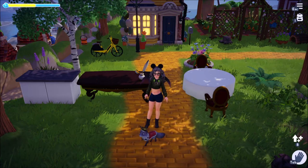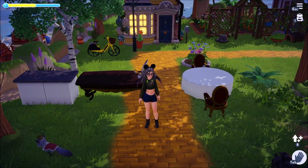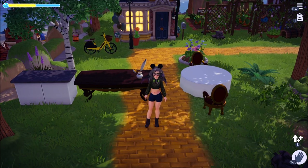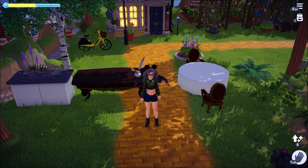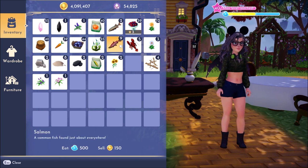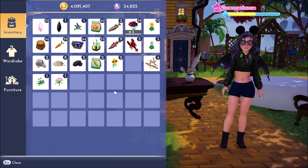Hey guys, it's me Barb, and I'm here today to give you a quick tutorial on how to place items on tables and counters. I'm not necessarily just talking about furniture items that are in your furniture tab - I'm also talking about things like food you've cooked, fish sticks, rocks, flowers, the whole nine yards.